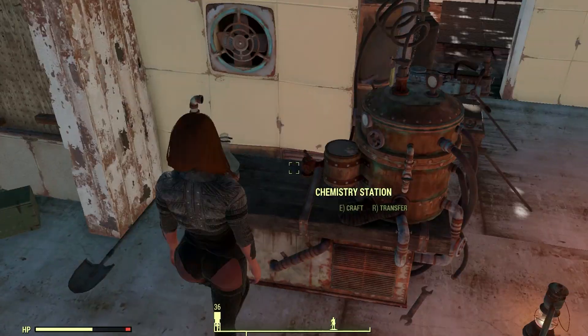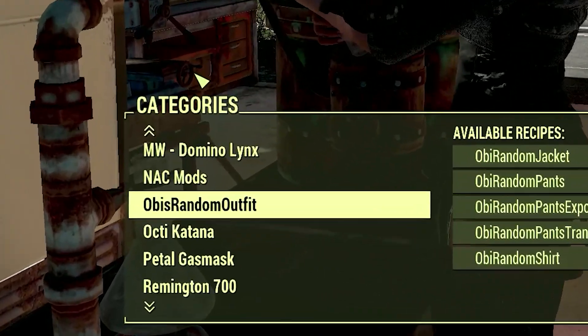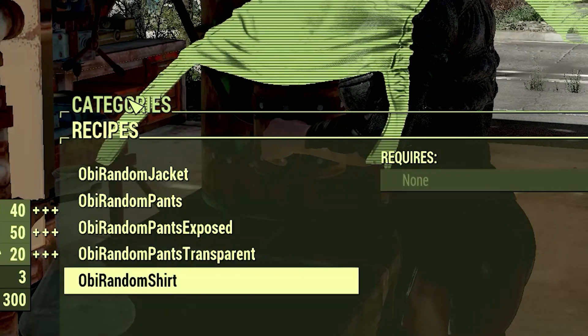You have to go to any chemistry station, and there you will find a title called 'Obi's Random Outfit.' Inside it you will find every piece of it. The beautiful thing is it does not require anything from you to craft.